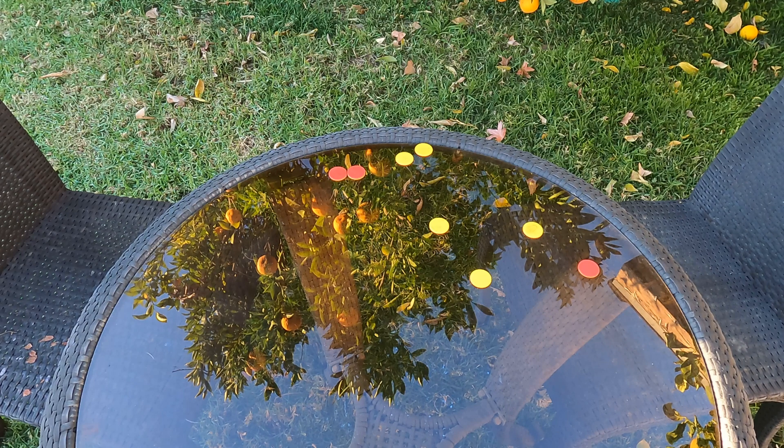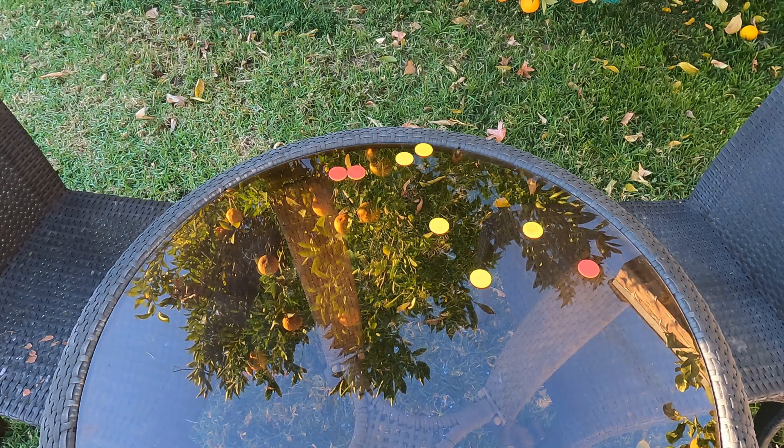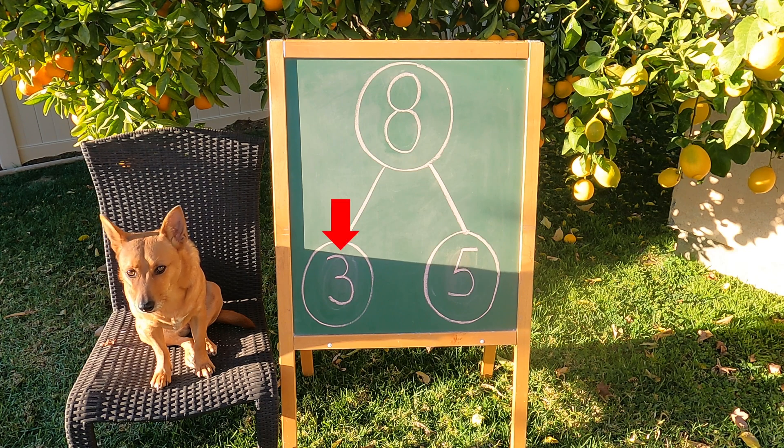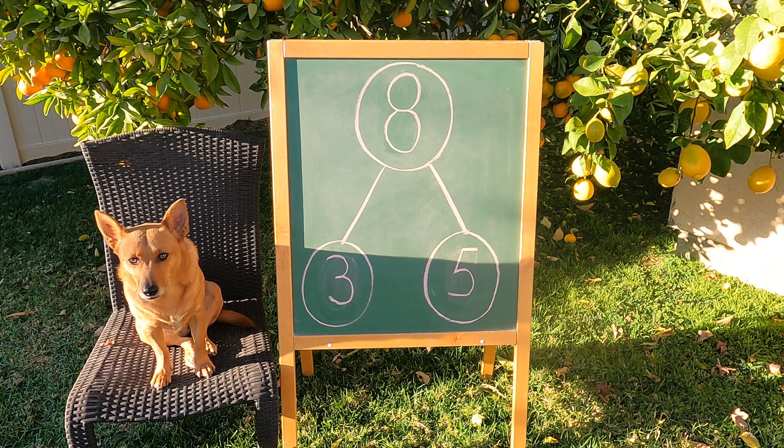Nice roll, Ginger. You've got three red counters and one, two, three, four, five — five yellow counters. Let's put it on the number bond. Good job, Ginger. You got three red counters and five yellow counters. Three and five make eight. Way to go.